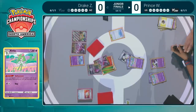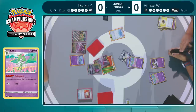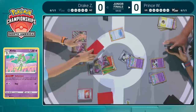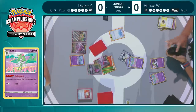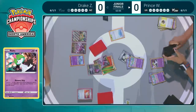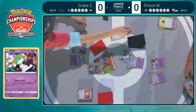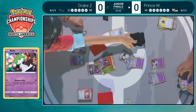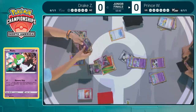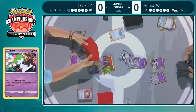We also have to mention Drake having that Path to the Peak in play, and using Dominating Echo on the Noivern means that Prince is going to have a hard time finding a way to power up his Pokemon. Usually you rely on Gardevoir EX and Reversal Energy — and Dominating Echo just as a one-attack option really counters your entire strategy. You're blocking too much — not able to attach any energy or play a Stadium card.